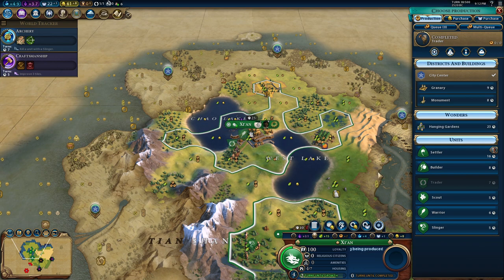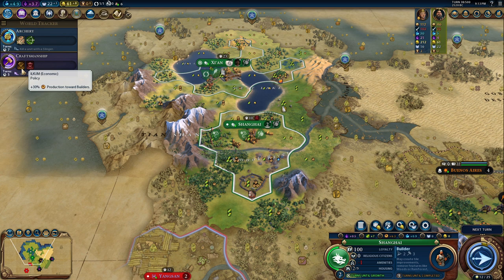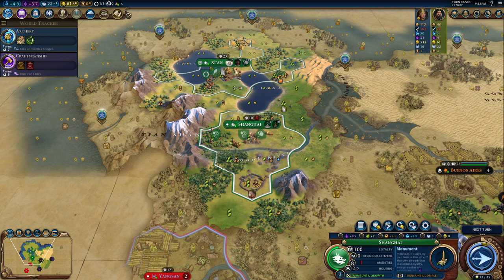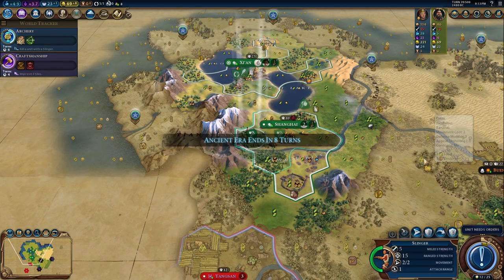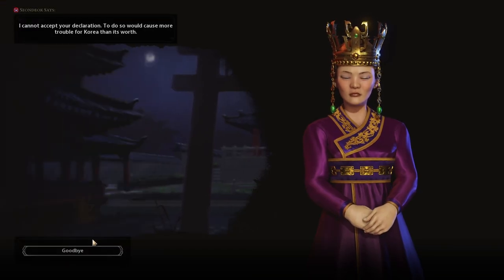Now that everything is in place, I might take a settler, but I'm not going to do it. I am actually working on another builder in both cities. I don't have the 30% yet — that's going to happen in five turns — so let's change it. Let's take a monument for ten turns. I don't need a granary, but a monument can help with culture. So let's have this very strange strategy, which I never use, and probably it will lead me to a dishonorable defeat, but I'm going to try it.